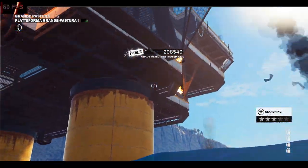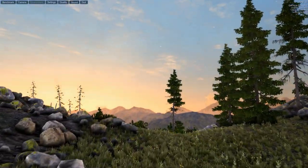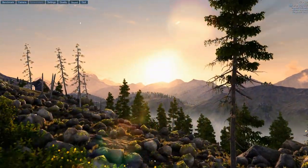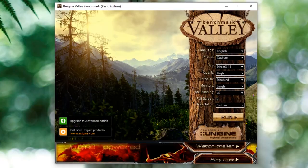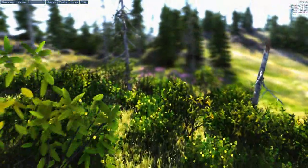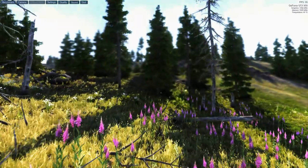Now we move on to the benchmarks themselves. The first is the Unigine Valley benchmark, which scored an average of 31.3 frames per second. This is on high settings with 4x anti-aliasing at 1080p. The maximum frames per second was 61.5 and the minimum was 17. Overall, 30 frames per second is pretty much the minimum playable frame rate, so it's not too great but not too bad either.